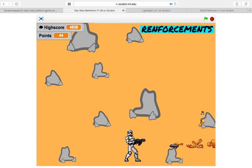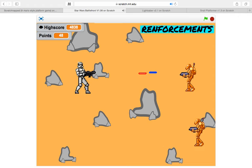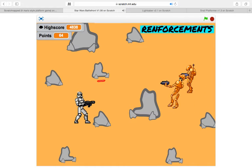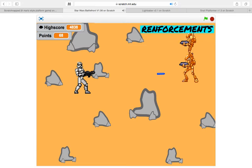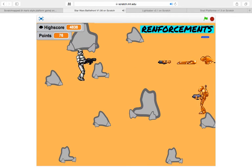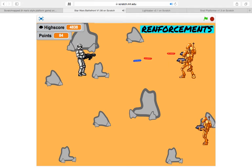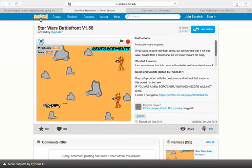Close range is pretty good, but if you stand really far back, it's really good also. Because if you see a bullet running — whatever they're called — you can just dodge them easily. This is actually a survival game. How do you even get that high score? You must play that for like all day. So yeah, that's that game. This version is by Hypno447, and I recommend you check that out — it's a really fun game.